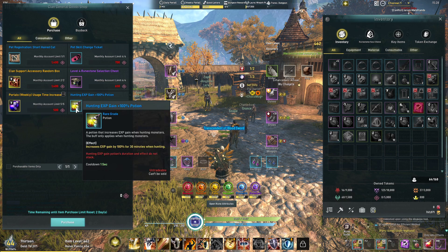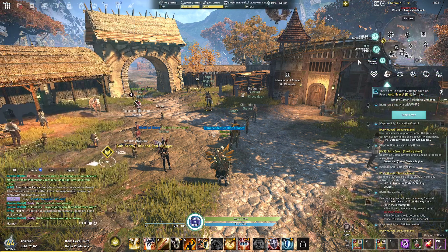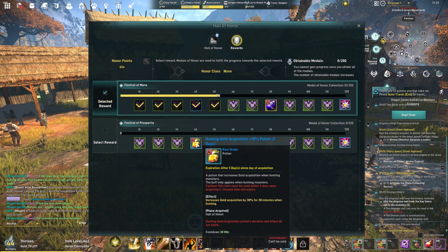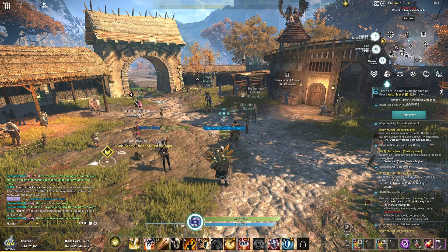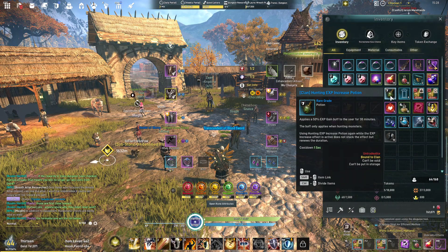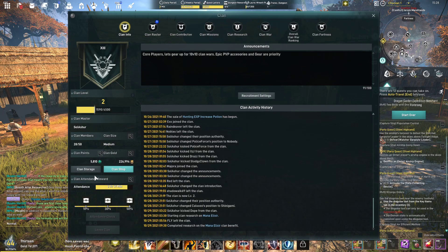I wouldn't use friendship tokens for the weekly time since you can have multiple characters for that. You can also get more EXP potions through the PvP track reward, but I typically go for the dimensional time increase, and I'll show you why later. Those are most of the EXP buffs, and then you have the clan EXP buff which can be bought in your clan menu's clan shop.